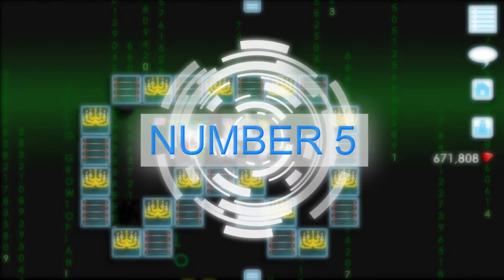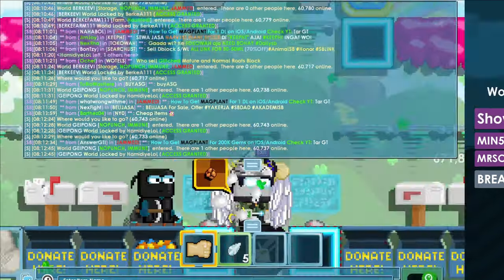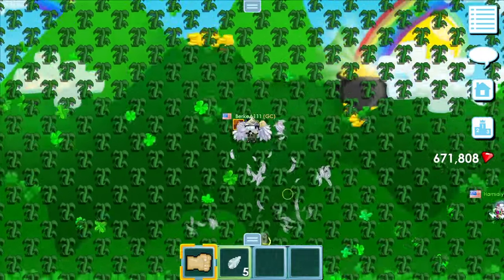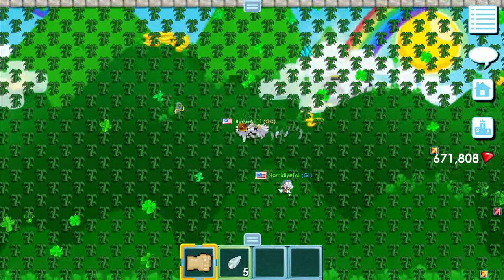Number 5: Have a geiger counter in your hand while breaking trees and have a pickaxe while breaking blocks, as you will profit from crystals while also farming.